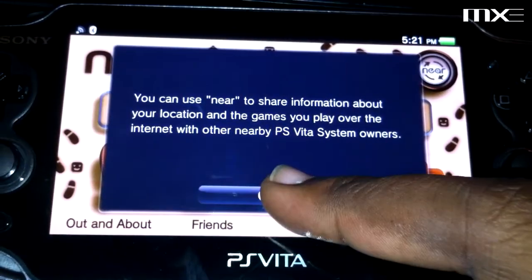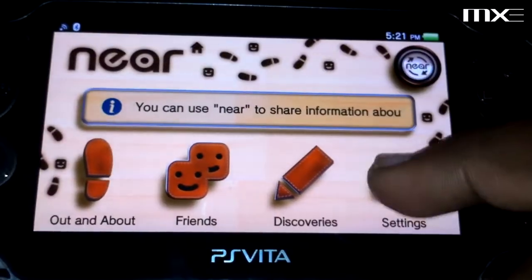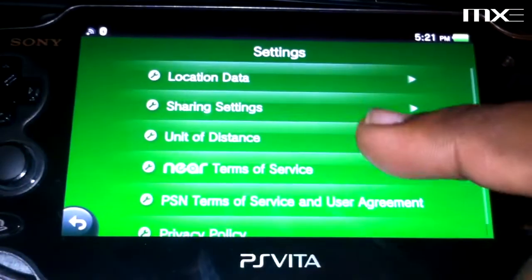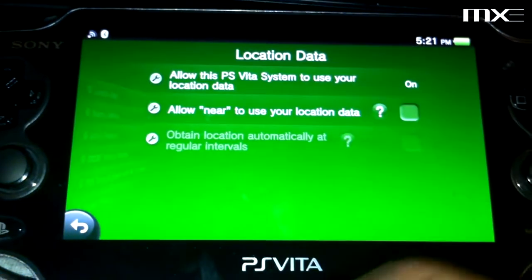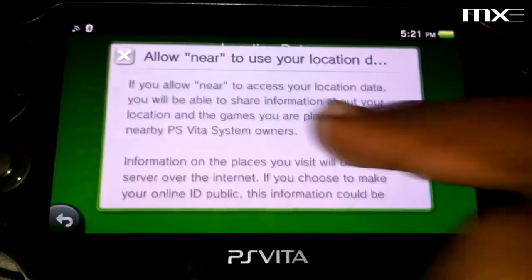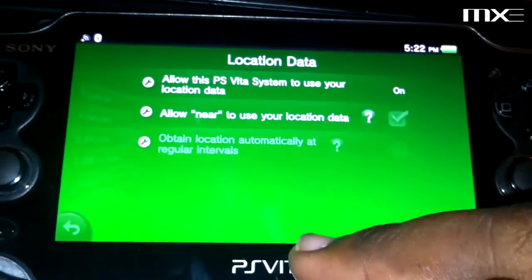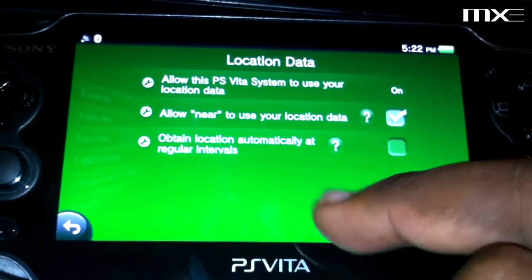Alright, so you can use Near to share information about your location — not sure if I want to do that. Settings, location data — allow the PS Vita system to use location. Yes, allows me to use location data. Sure, why not. It's turning location on automatically at regular intervals — that's probably going to kill the battery.